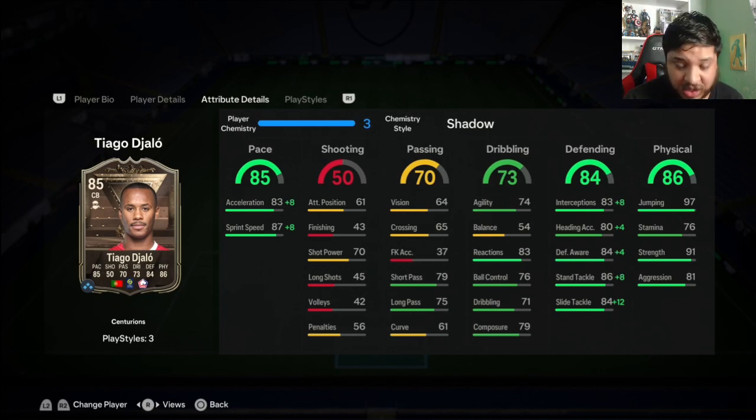His in-game stats are very nice — pace is blistering fast: 83 acceleration, 87 sprint speed. Decent passing, good agility, decent reactions. Composure is a little low but he should feel pretty fluid. 54 balance isn't ideal but his good agility makes up for it. Defending is solid — 97 jumping, 91 strength. With a Shadow, acceleration goes up to 91, sprint is nearly maxed, 91 interceptions, 88 defensive awareness.